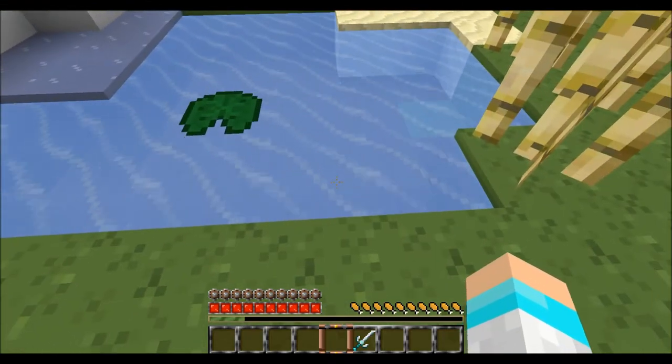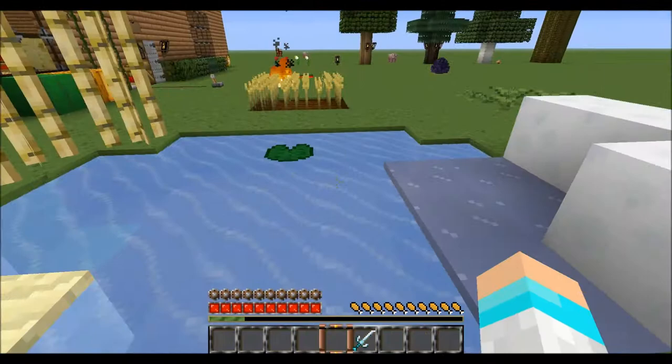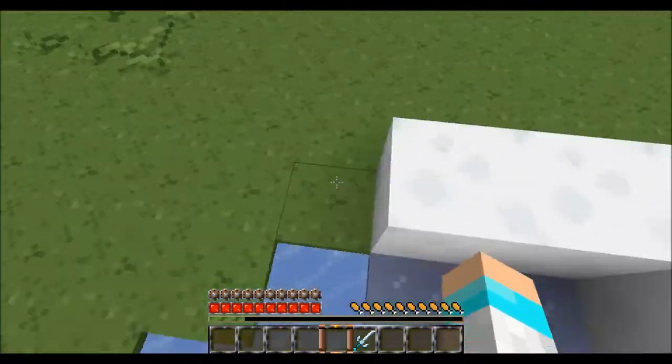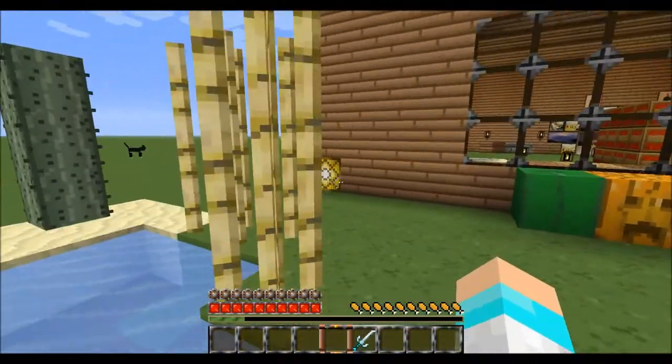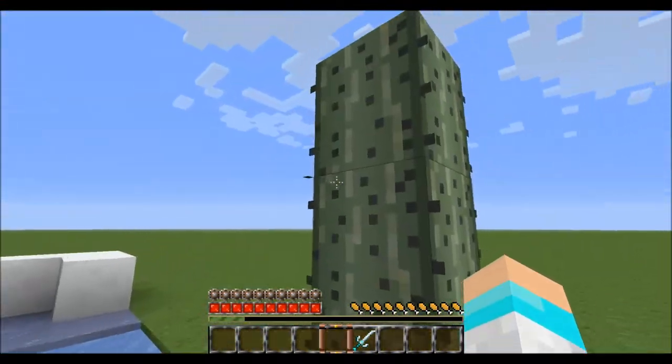The water. I really like the texture for the water. And there goes the car. The ice. The snow. Sugar cane, or reeds, or whatever you want to call them. Sand. And then the cactus.